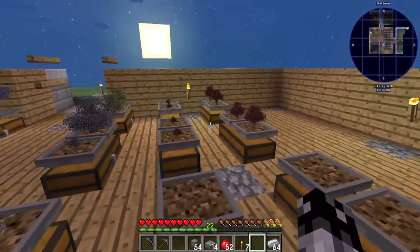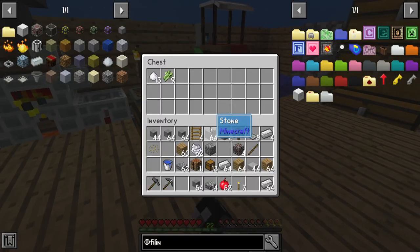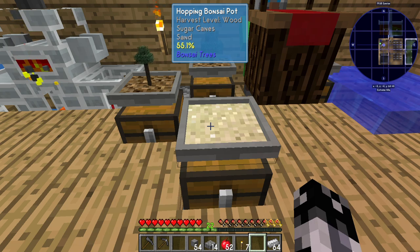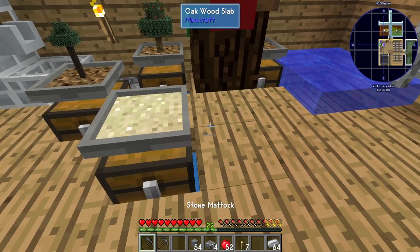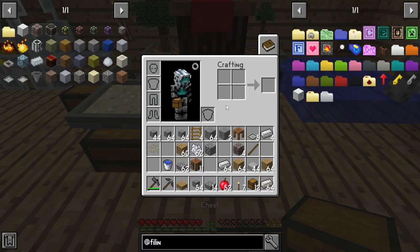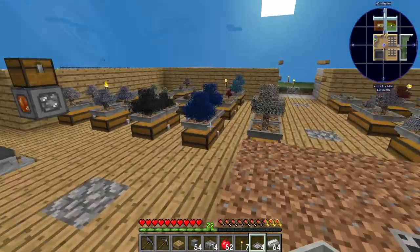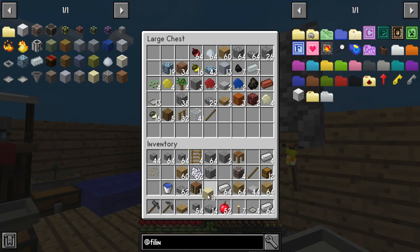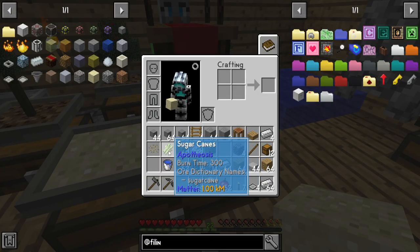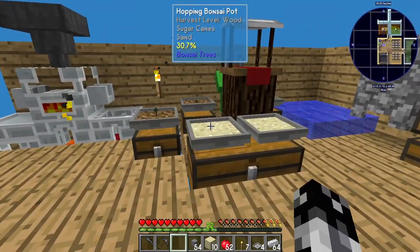I now have eight saplings going, and then once this is done I can clean up the excess and dump them in. How's the sugar cane going? We have nine sugar cane and 13 sugar — cool. Sugar cane is one we're probably going to want to double up on, with two going at the same time. I do have one more, and I just need another sand. There we go — we now have double the sugar cane going, which is good.